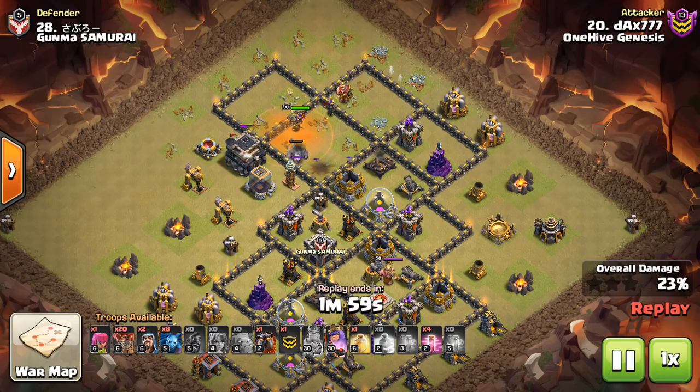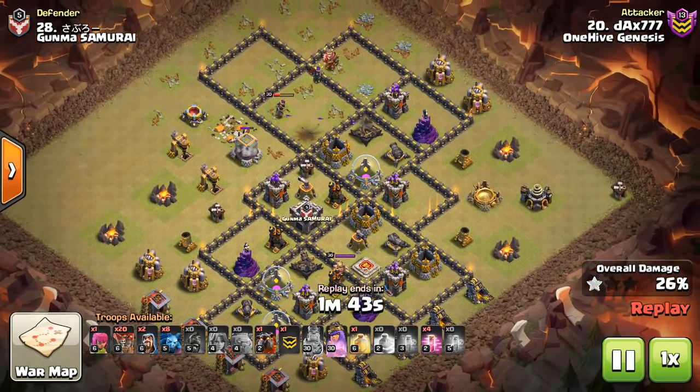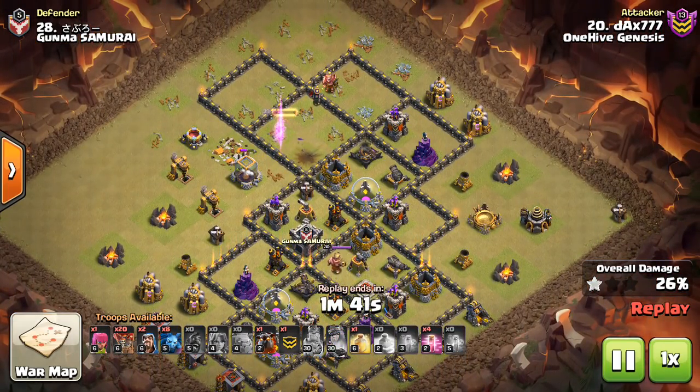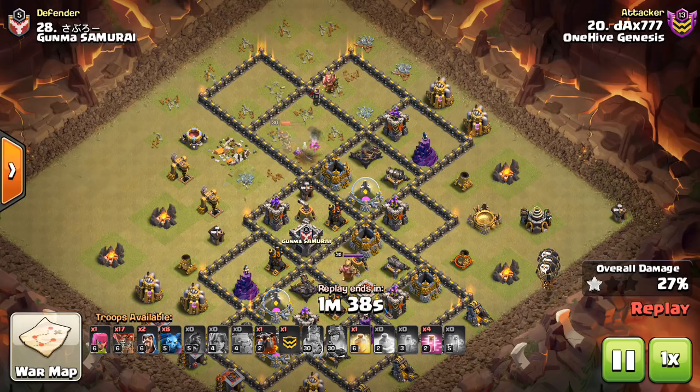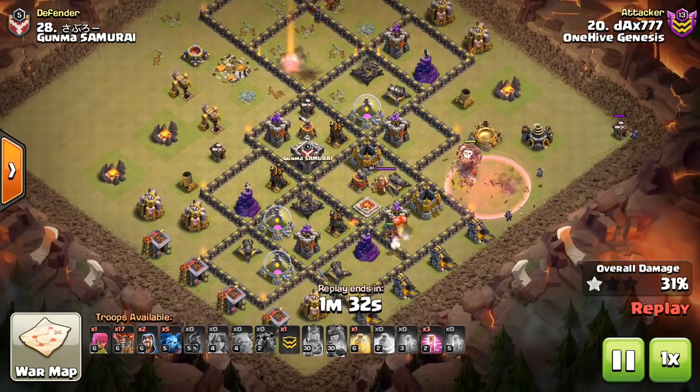The Queen's gonna sit back. Unfortunately she gets into the Town Hall before she does those point defenses, so he's not gonna get quite as much value as he might have hoped from the kill squad. But he will get some pretty good value once he pops the Queen's ability in just a moment. He'll pop the ability as soon as she gets low. I believe she will get that Expo taken out — actually, I don't think she will now that I look at it. But here we go with the Laloon.